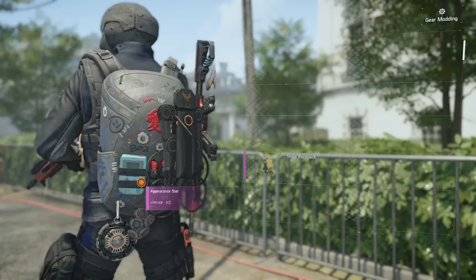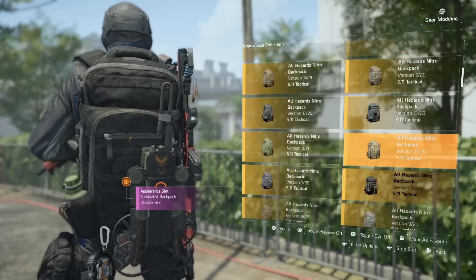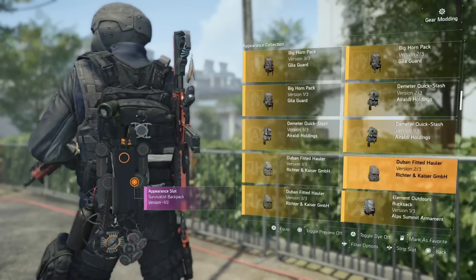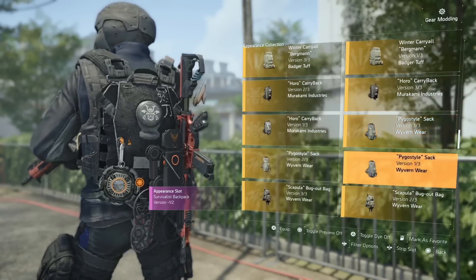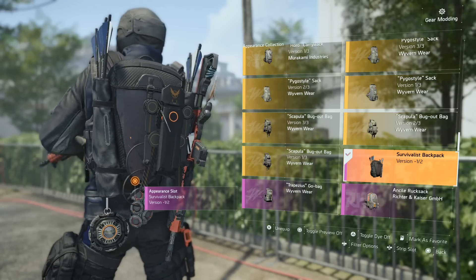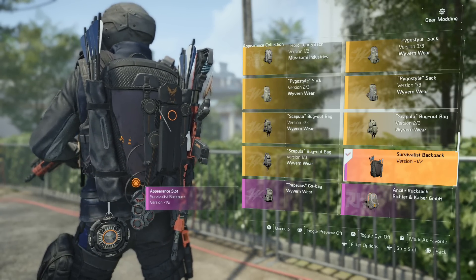If you click on this one, you have to go down to your appearance slot mod and go all the way down to the purple. It'll be at the very bottom — where the purple is, because it's a purple item. That's where you'll see 'Survivalist.' I think this is the only purple one that you'll have to go this far down. I wish they would have just kept this at the top with all the appearance mods, but it's right here.